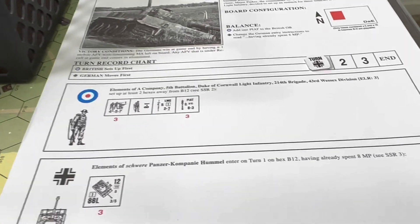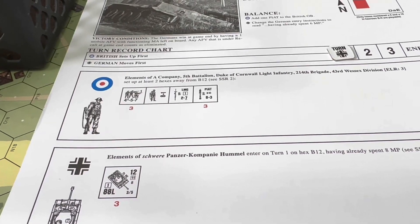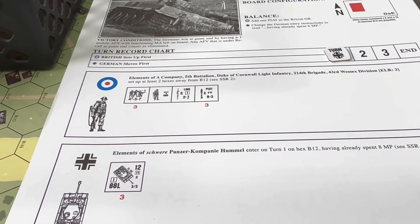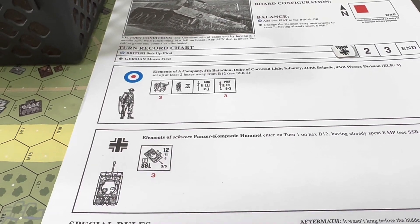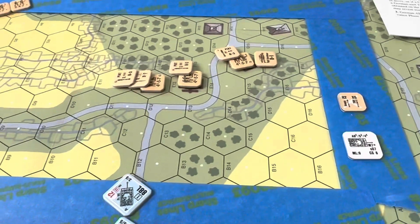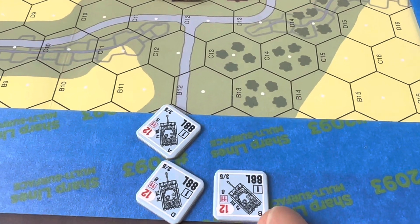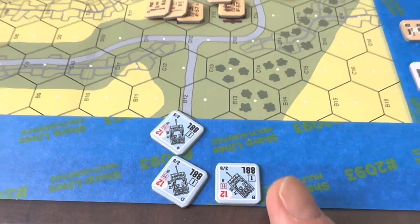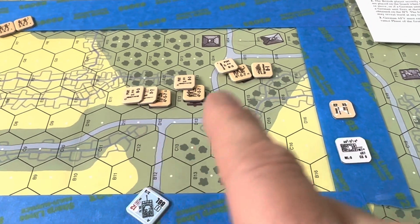The victory conditions are: at game end, having greater than or equal to one mobile AFV with functioning main armament left on board. Any AFV that is under recall at game end counts as eliminated. So these three big boys here — Tigers — just have to be functioning. I thought they had to make it off the board, but they just need to be functioning. Basically just clear out these boys.